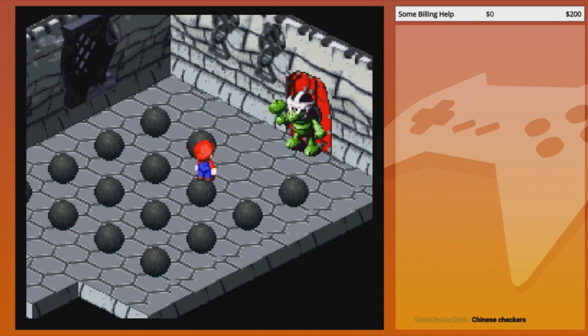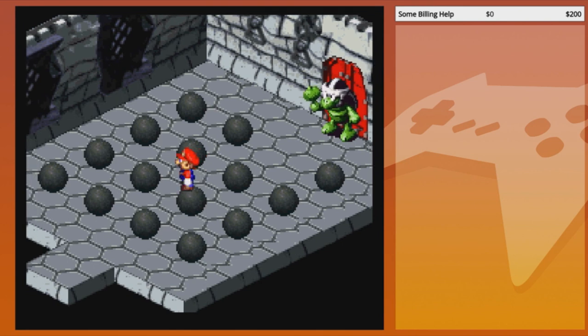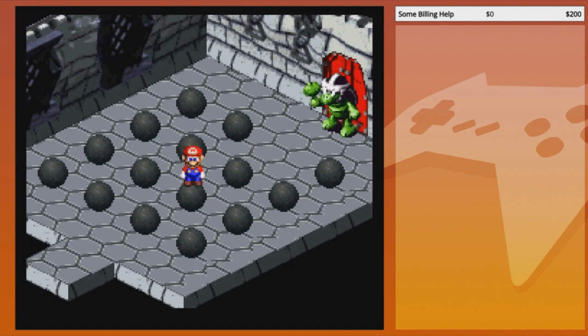Next ball — right here. This is the ball you need to worry about and you need to get it over the ball you were just on. Isometric controls are bullshit.